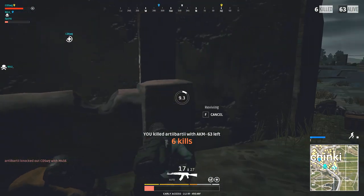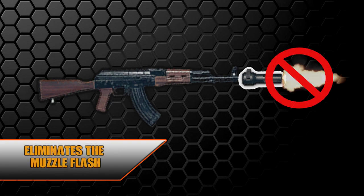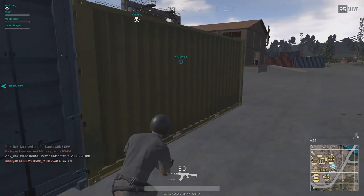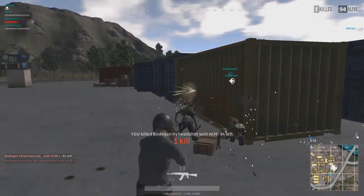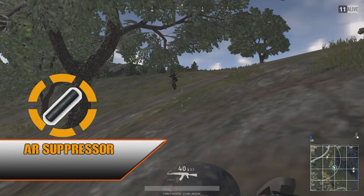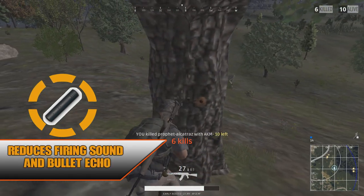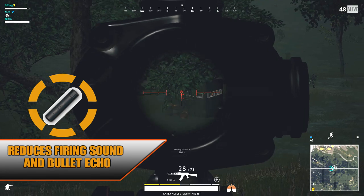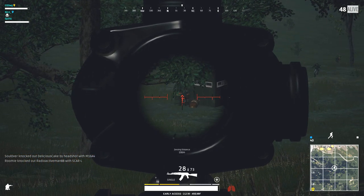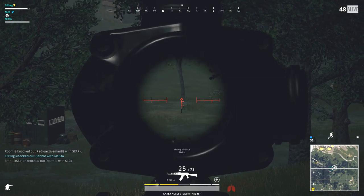The second option is a flash hider. While it does not reduce the noise of your shots, it eliminates the muzzle flash, making it much harder for your opponents to spot you, giving you the extra edge in some situations while also reducing horizontal and vertical recoil slightly. The third and final attachment for the AKM is a suppressor, the ideal muzzle attachment for lots of players and for a good reason. It almost completely eliminates the sound of your shots, so if you're more than 25 meters away from your opponent, they will have a hard time pinpointing the shots.